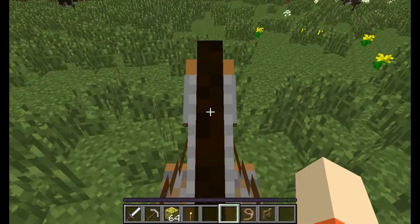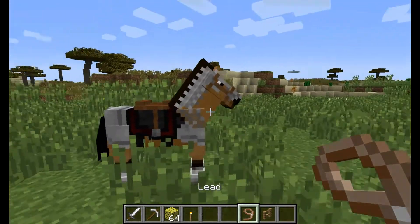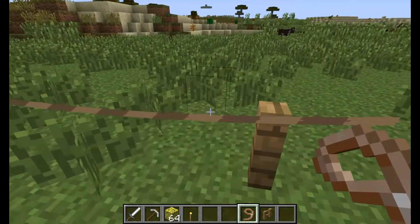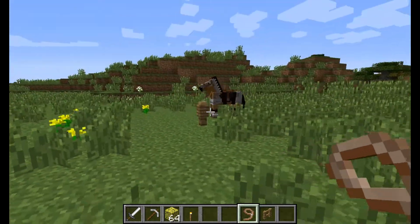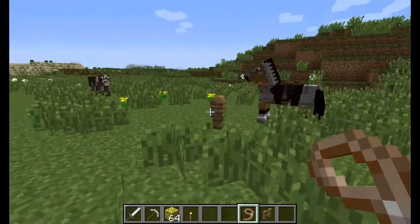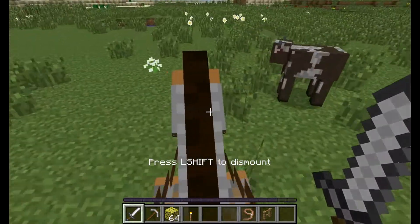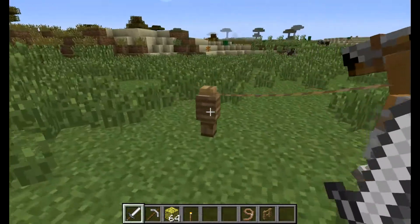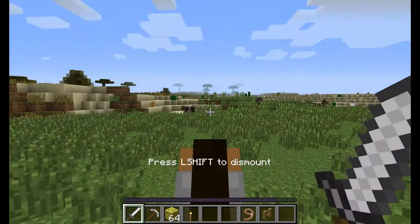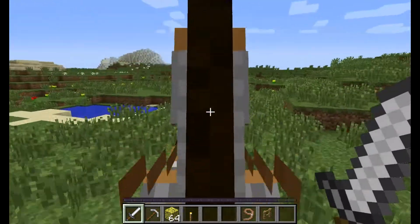And something else you can do, just as a quick note — if you have a fence, you can attach a lead to the horse and then tie it to a fence. That way if you go to a city or your house, you can tie it up out front. And then when you're ready to go, you have to right click it from the fence first, and then you can ride like the wind.